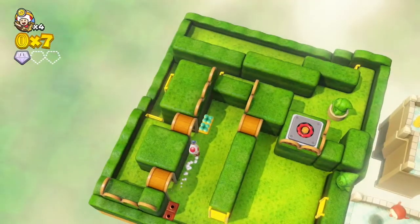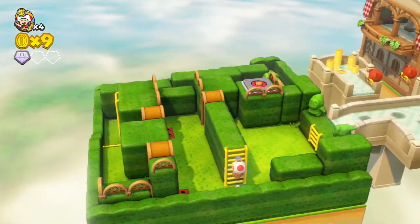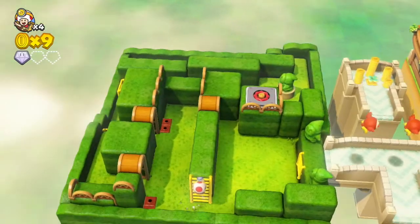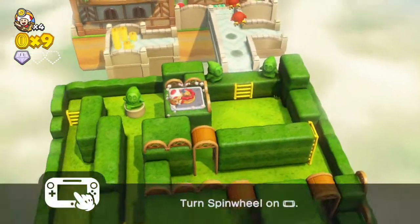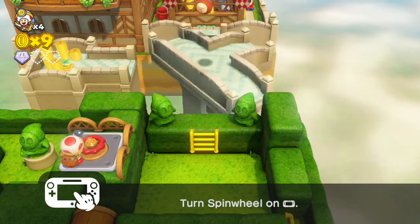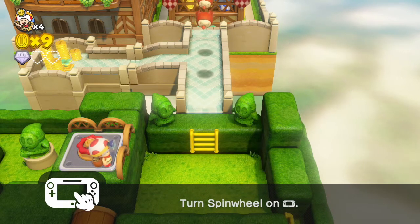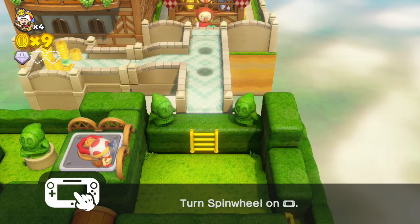So far so good — smooth run through the first part of the level. Let's hope the rest goes well too. Over here we've got one of these little spinny things. I don't actually recall these being in the base game. The objective specifically is to slip past all of the Shy Guys.